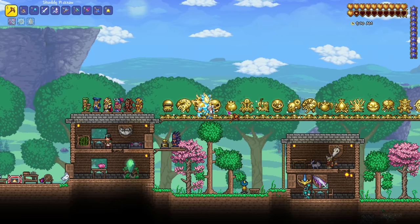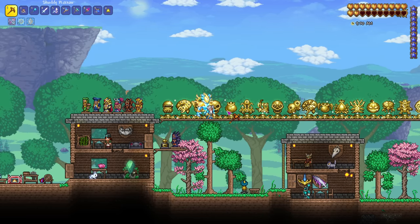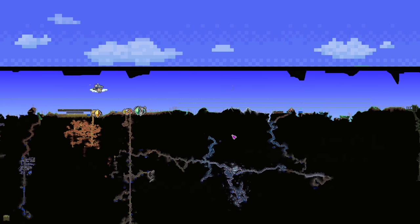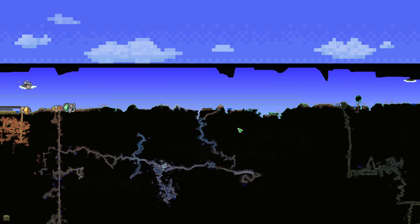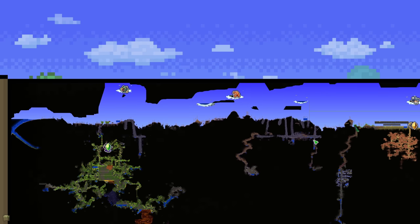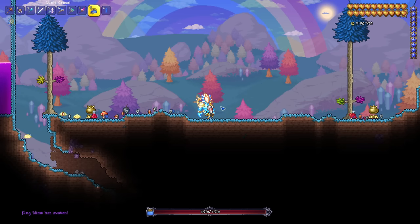This one is super simple, but I'm always surprised when I play with new people how many don't pick up on this. If you're looking to know where your dungeon is in the world, it's always on the same side as the ice biome. And if you want to know where the jungle is, the jungle is always directly opposite the ice biome.